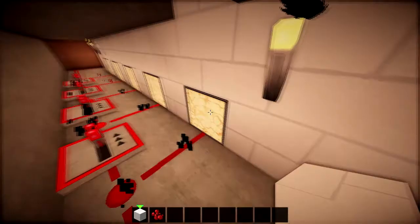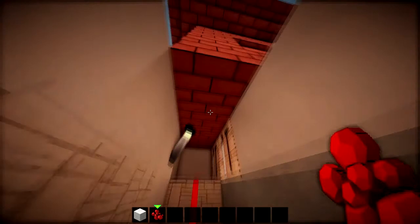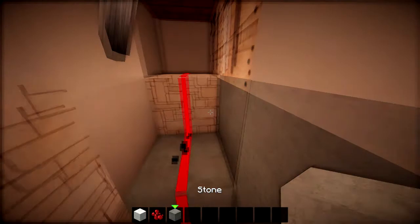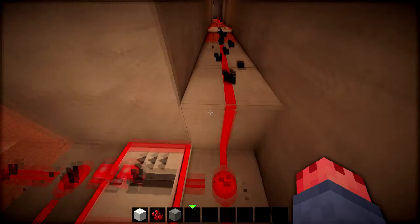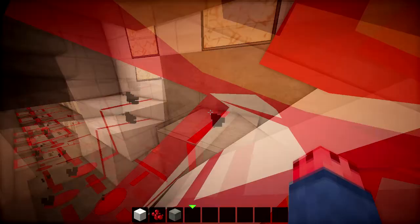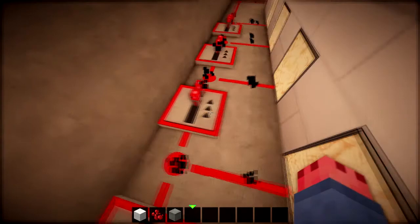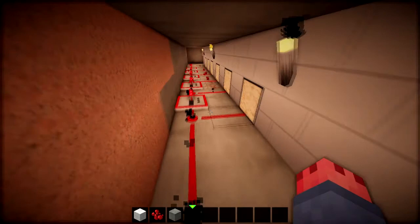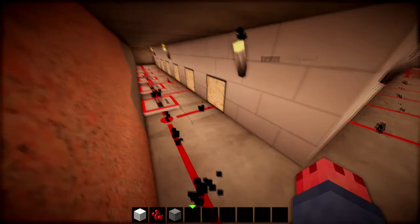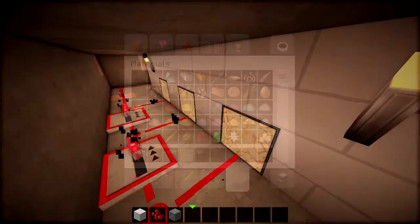So the redstone starts over here - the lever is above this block which activates this redstone which goes all the way down here. It goes through two ways; this repeater just extends the redstone to light it up more, then this goes to this lamp, this goes to this lamp, and it goes to each lamp. This goes underneath to these lamps right here. I've used more repeaters here just to extend the redstone signal - redstone only lasts for 15 blocks unless you place a repeater.